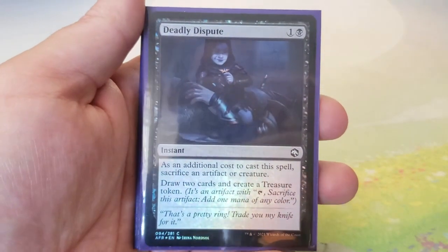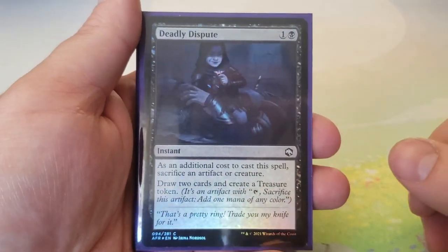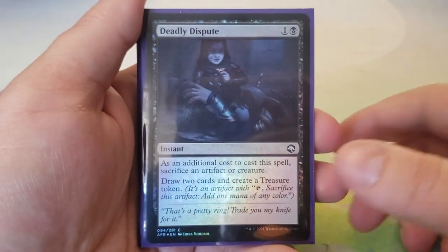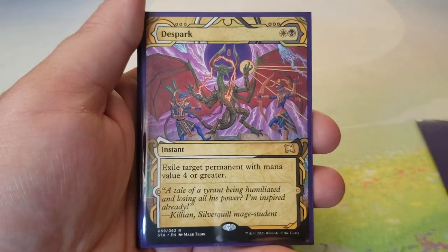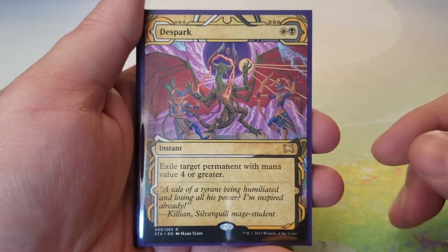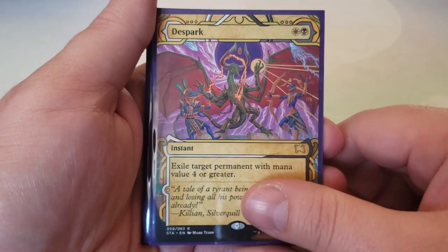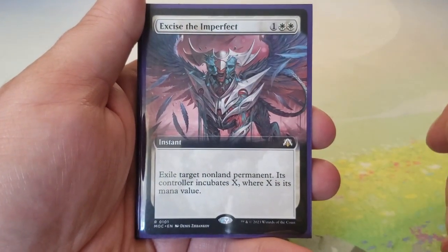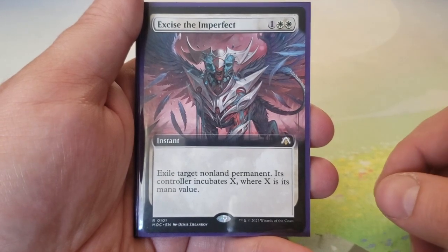Moving on to instants. Deadly Dispute — one and a white: as an additional cost sacrifice an artifact or creature, draw two cards and create a treasure token. Very good here. To The Spark — one white, one black: exile target permanent with mana value four or greater — always hitting big targets, gets around indestructible.